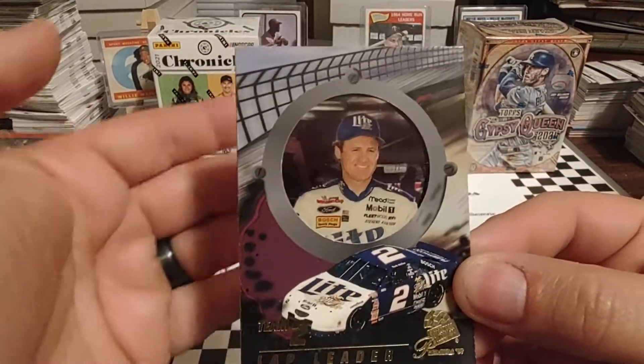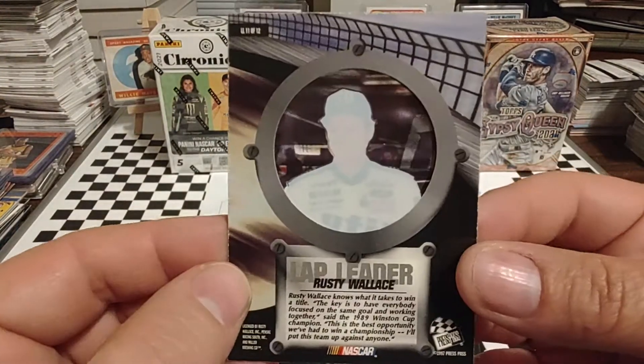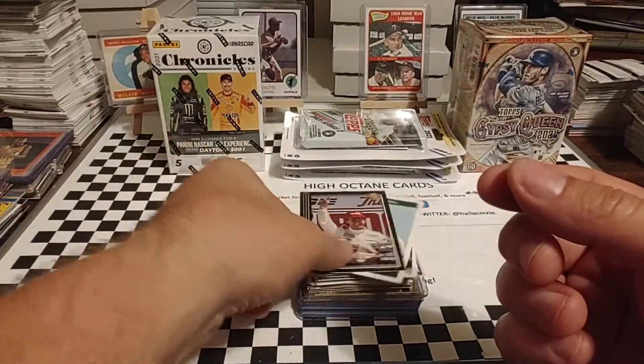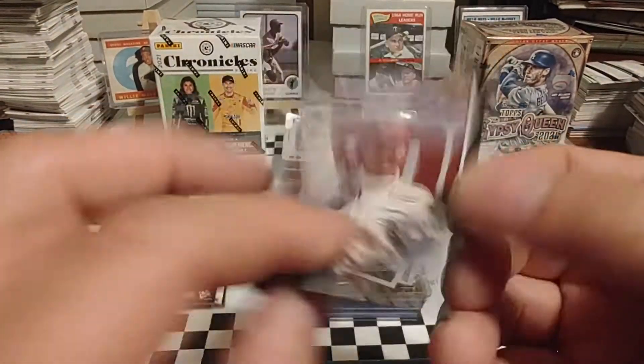I always liked this from 97 Premium. It has this translucent part in the center. Flip it over — just has the driver's profile and then a little bit of information about the driver. 1992 Black Backs. Rusty was, of course, the 1991 IROC Series champion.